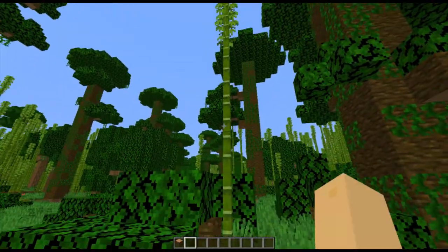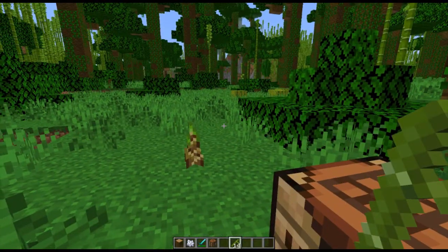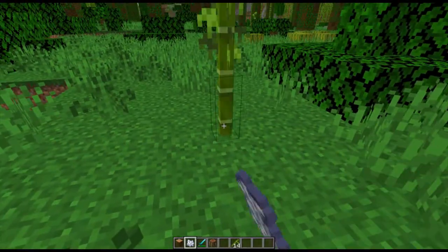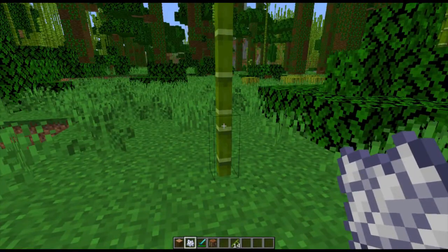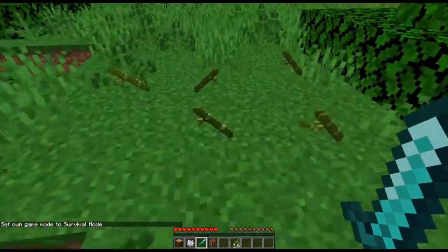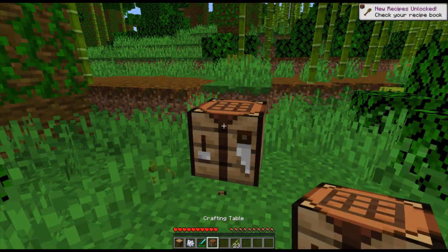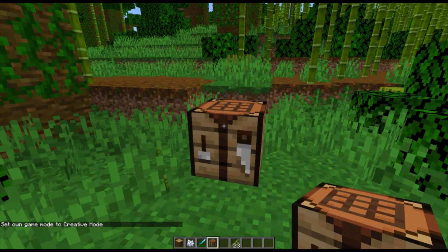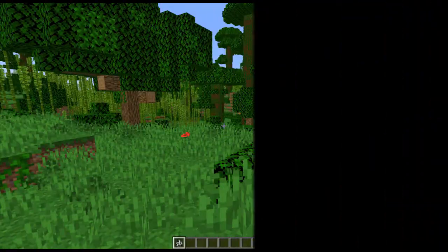There we go — that is a bamboo block. So if we have a look at the bamboo, first thing to note: when you bone meal it, it will grow one or two blocks taller until it reaches the peak. And if you go to survival mode, you can use your sword and it will all come down — that is cool. Then if you take two of them in a crafting bench you get sticks. Four of them in a furnace can be used as fuel — four will more or less process one item. Yes, that's bamboo — now let's find some pandas.